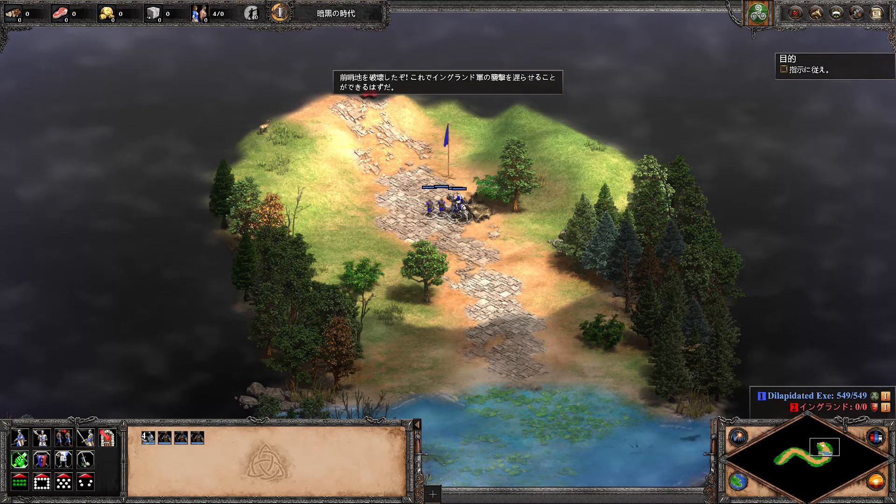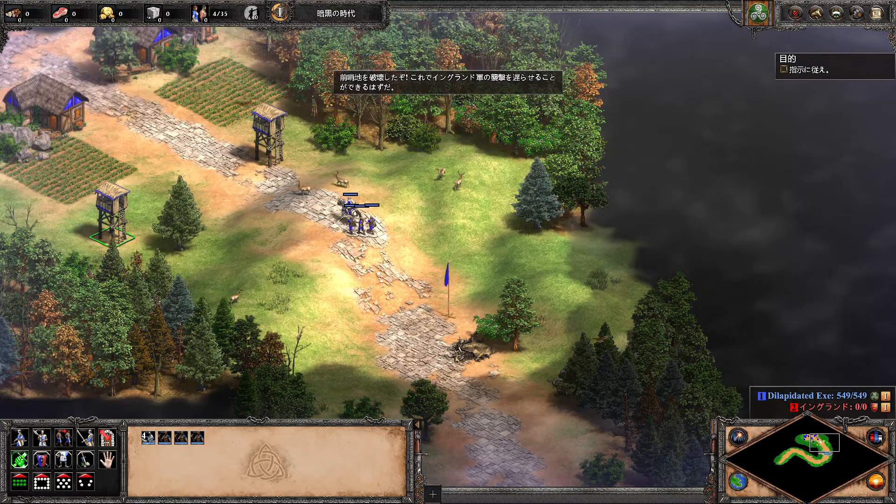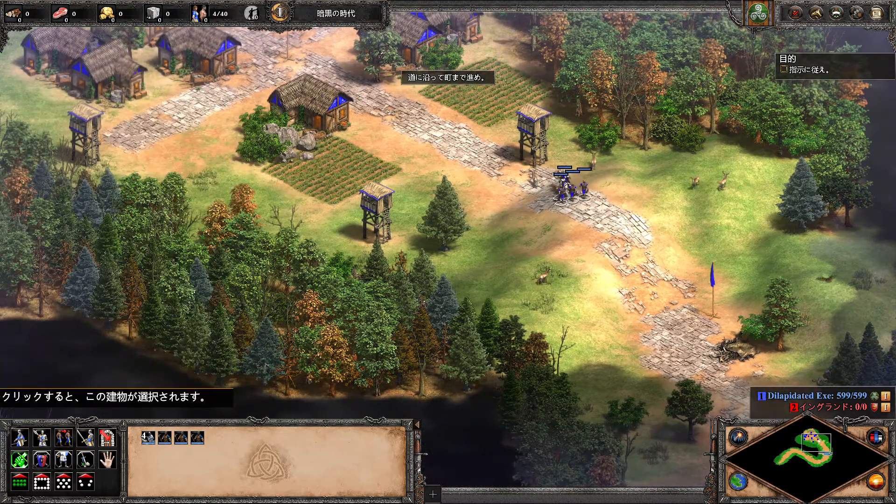The outpost is destroyed. That should slow the English raids. Keep following the path to the village.